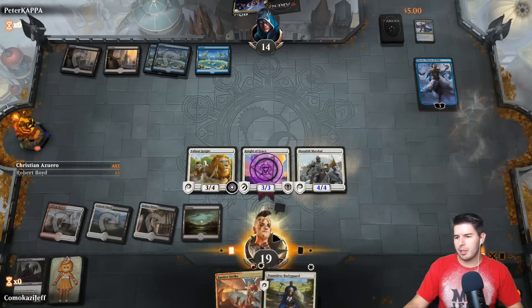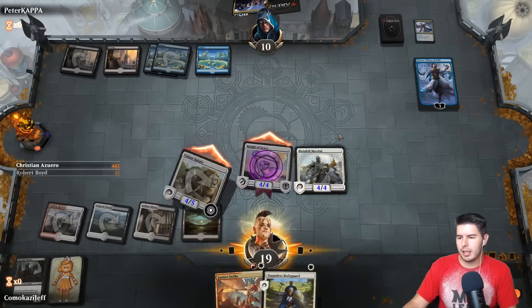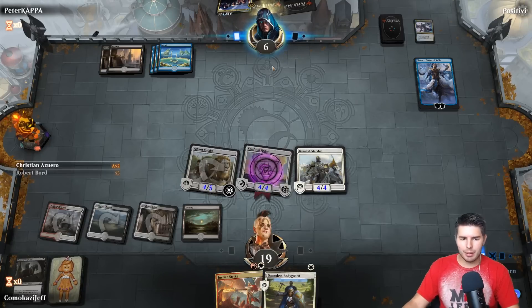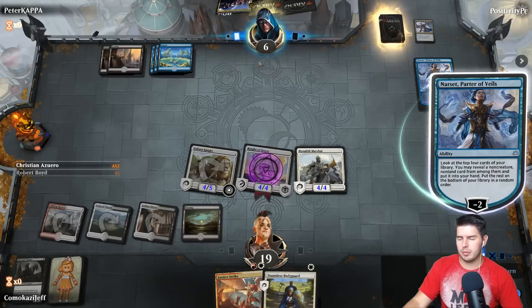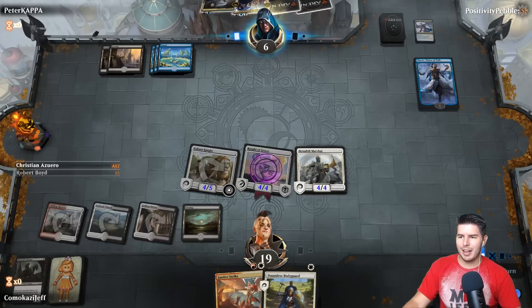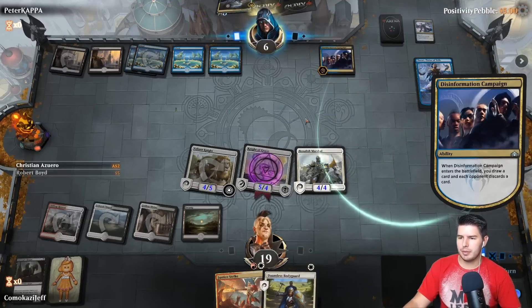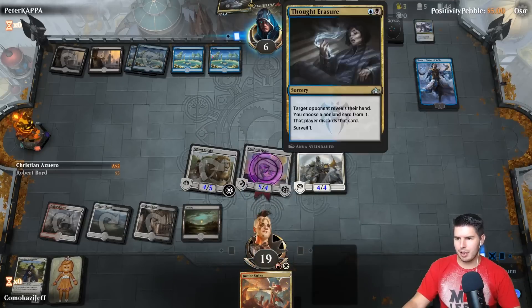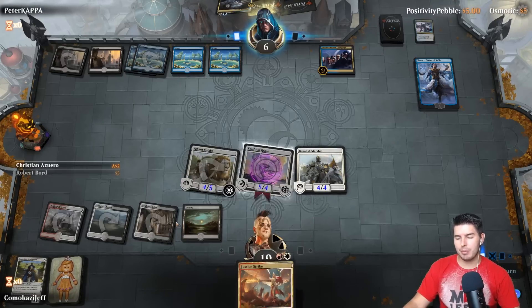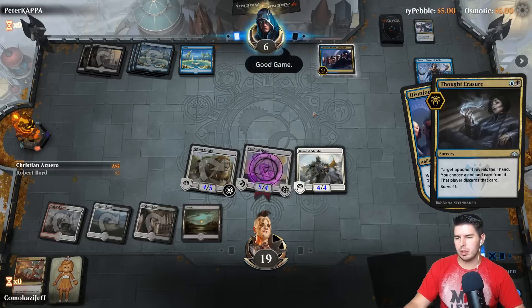We're going to play Benalish Marshal — I'm not sure it's the right play but we're going for it. Same good game — does he have a Ritual of Soot? We can still survive, and if we find land we still have lethal. Hone Your Prowess. They get Disinformation Campaign and Thought Erasure. I don't think it matters because they're going to Thought Erasure anyway. It looks like they don't have an answer though. Good game.